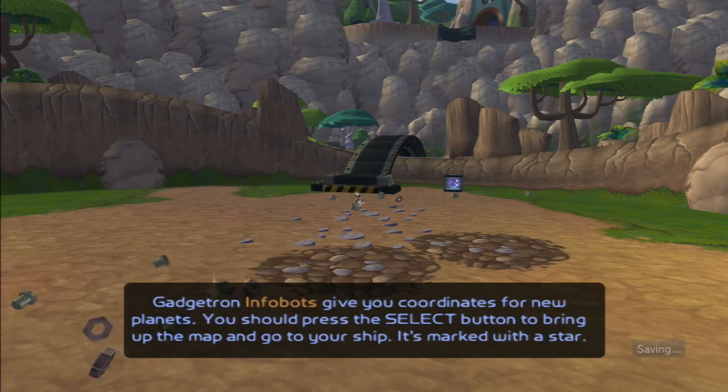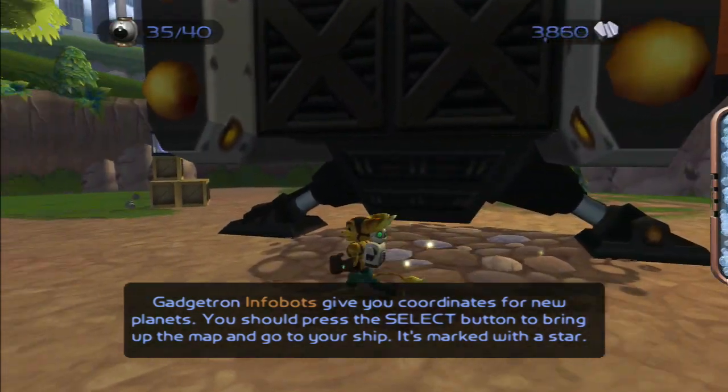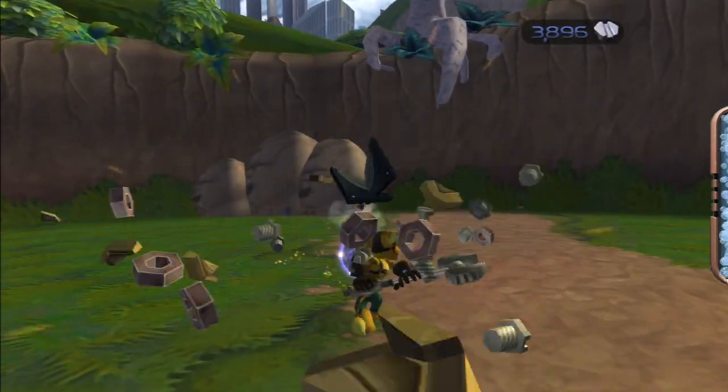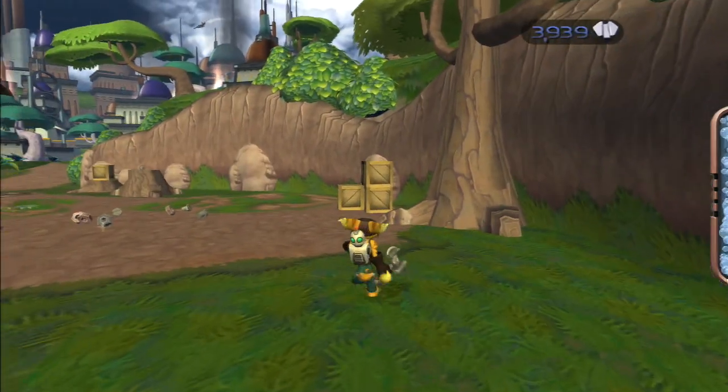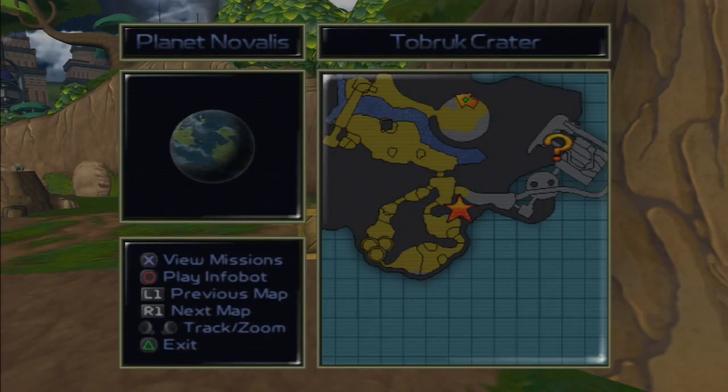Gadgetron Infobots give you coordinates for new planets — press select to bring up the map and find our ship, marked with a star. Okay, so now we've got a ship, which is pretty awesome. We can actually get off this planet now. Let's see if we have any more tasks left on this planet — view missions.